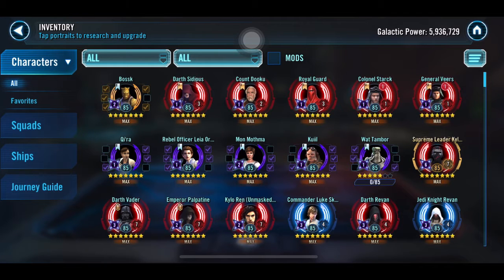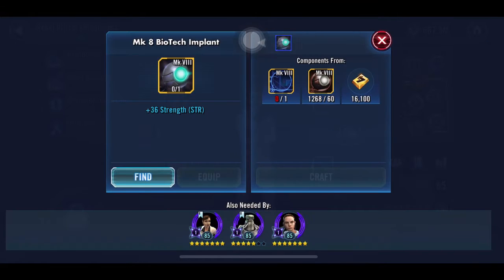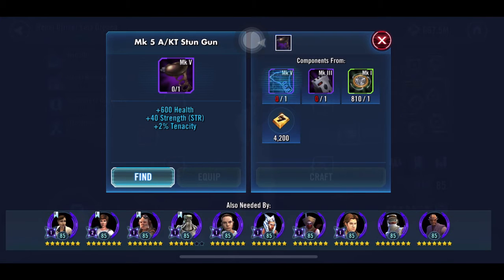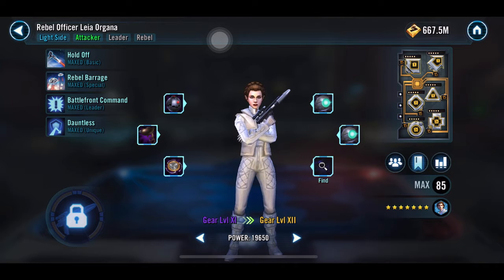As for Rebel Officer Leia, she recently got a couple of gear pieces — almost back to back, maybe in the same day. I was saving one piece because I wasn't sure if Bosk needed it, but once I laid down Bosk's gear I realized I still had it. With the new gear changes you can get certain pieces from dailies now, and somehow I got this one from 25 up to 63. Once I finish this last piece I can lay it down and she'll hit Gear 12, so I'll unfavorite her — though I'll have to deal with her again later for Jedi Knight Luke.